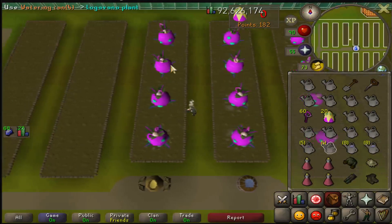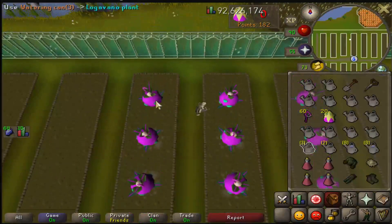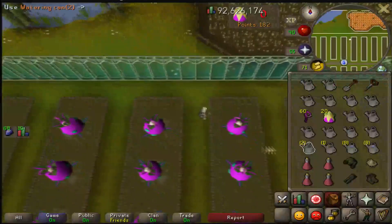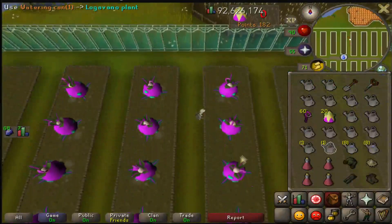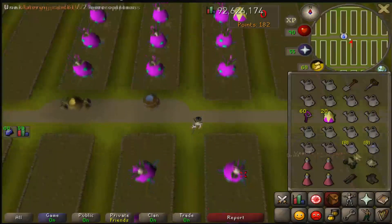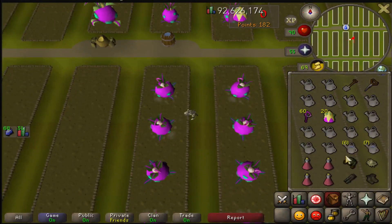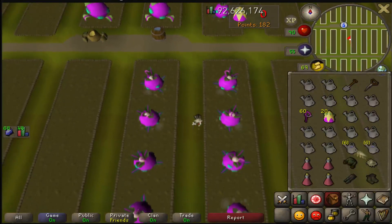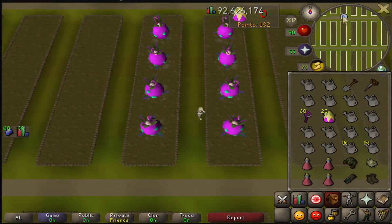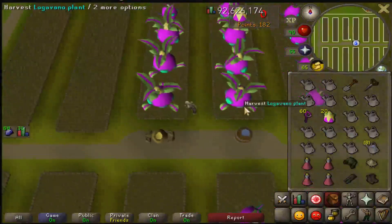Generally this method is about 50 to 60 wines per hour depending on how efficient you are. People don't really like Tithe Farm, so there's that factor to weigh in — it's a lot of XP, you get some wines, but it's also Tithe Farm, so take that as you may. This isn't intended to be a full Tithe Farm guide, more focused on the Zamorak wines portion.